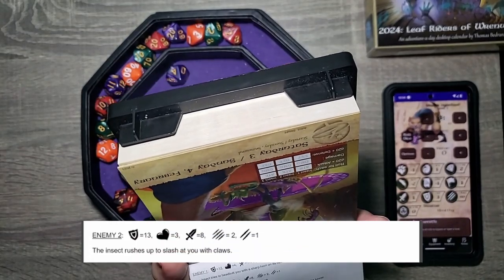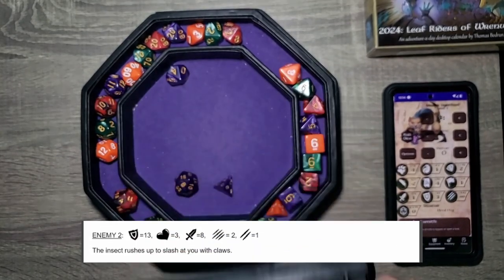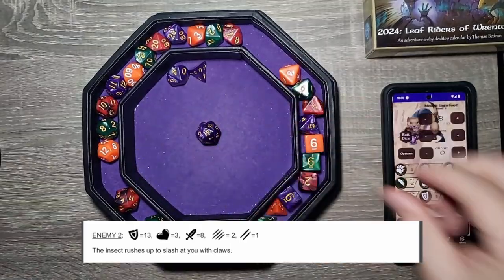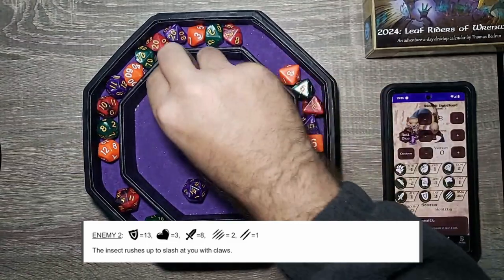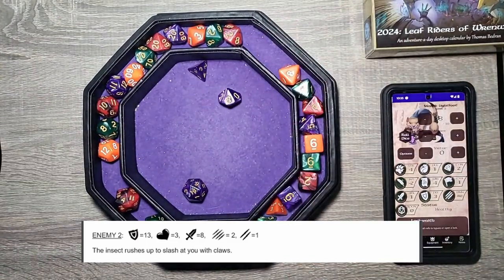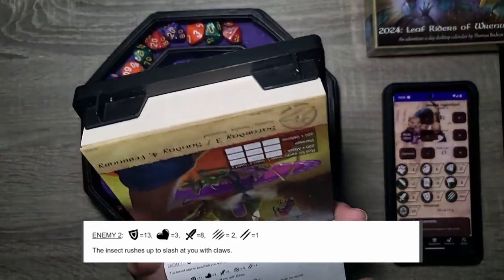Second one. The insect rushes up to slash you with its claws. 19 — that's a hit. Solid. D10 damage — eight. Three health. That one goes down.